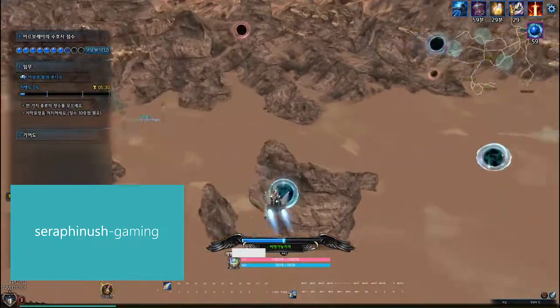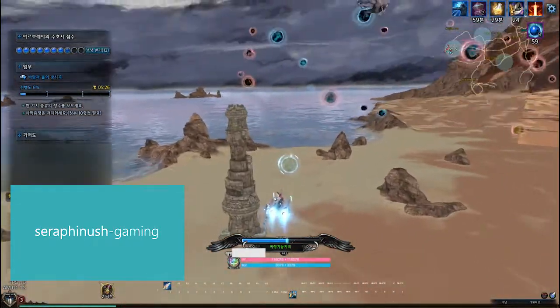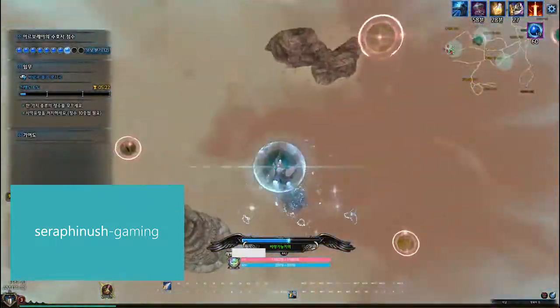The tricky part is that if you run into a different color spear, your stack will reset to the new color, so you have to be careful about what you're flying into.